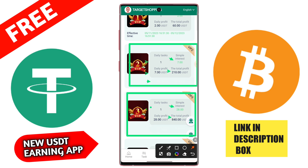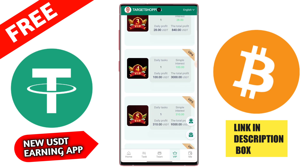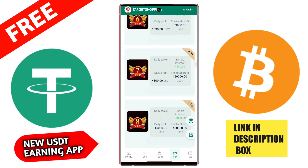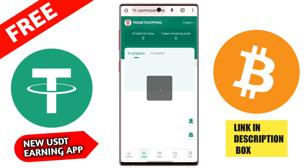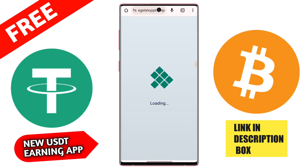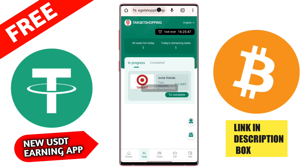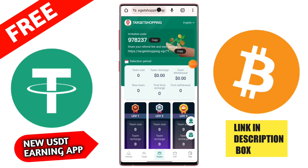Then go to the VIP section. In VIP 1 you can check the daily task value: single profit is 1.5 USD, daily profit is 3 USD, and total profit is 540 USD. For VIP 2 you need 150 USD to unlock it; single profit is 5.5 USD and daily profit is 11 USD.